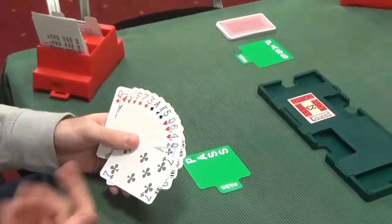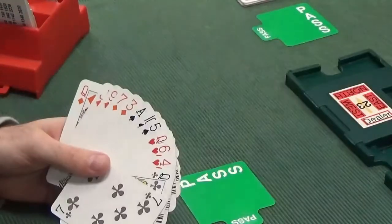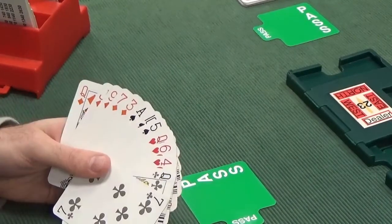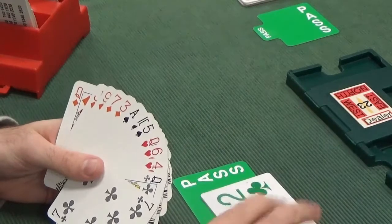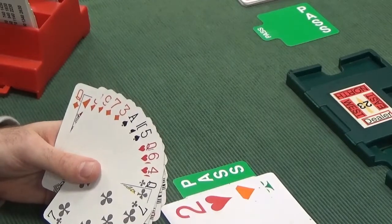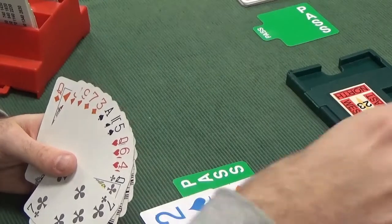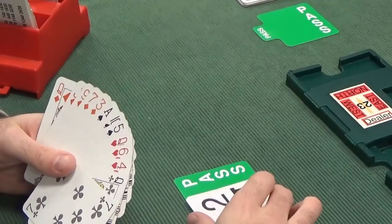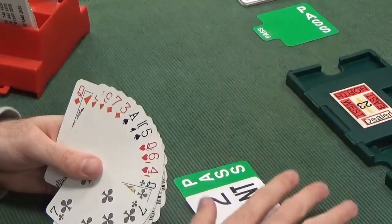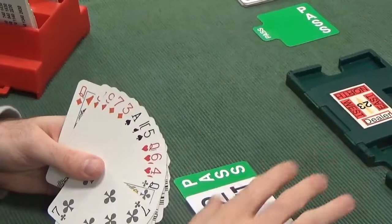Responding to East's 1 no-trump bid — they've got 12-14 balanced, we've got 11 points balanced, so there's a chance of game if partner has up to 14. A classic system would be: 2 clubs is Stayman, 2 diamonds is a transfer to hearts, 2 hearts is a transfer to spades, 2 spades is a transfer to a minor with a weak hand. And 2 no-trumps is invitational with 11 or 12 points and a balanced hand — that's the right bid here, inviting partner to bid 3 no-trumps if they have a maximum.